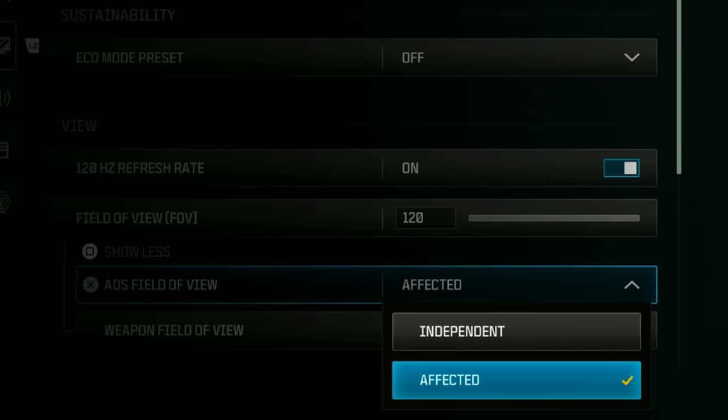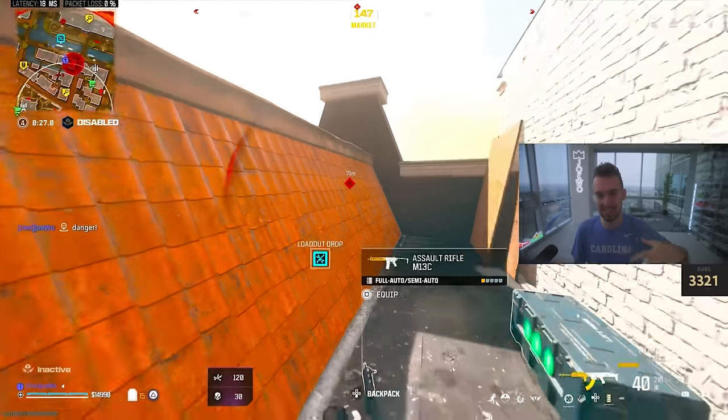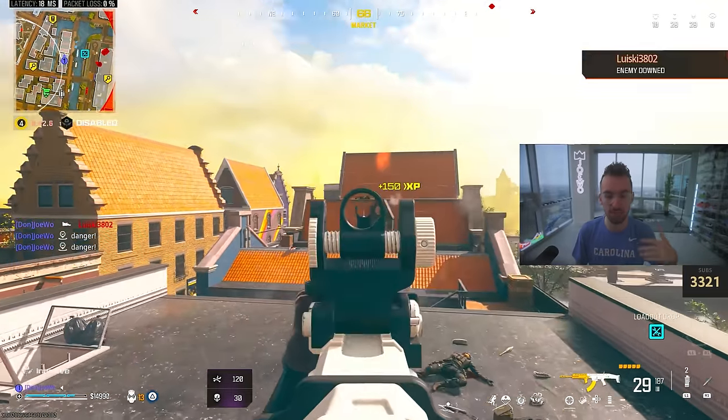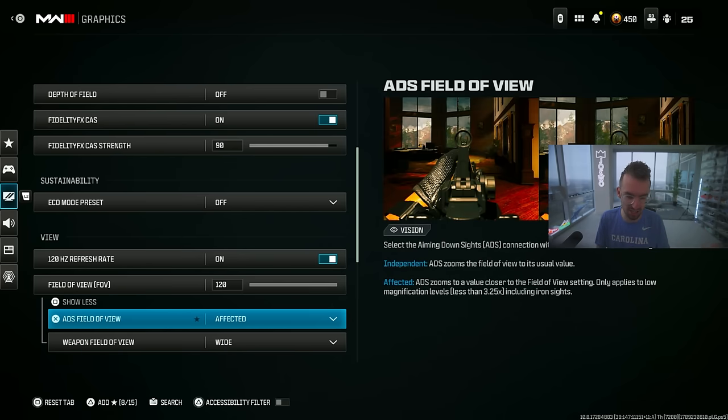Make sure your ADS field of view is set to affected. If it's on independent, the game zooms into your ADS FOV when you aim in and back out when you aim out, which makes guns look like they have way more recoil. Set this to affected, and set your weapon field of view to wide — that makes your gun look smaller and appear to have less recoil.